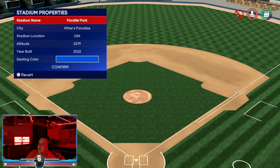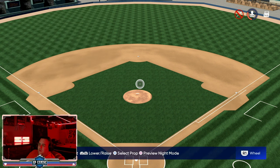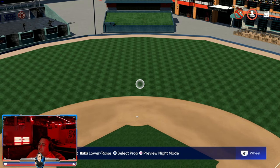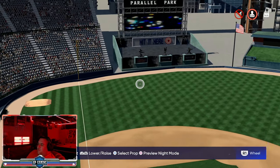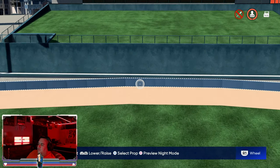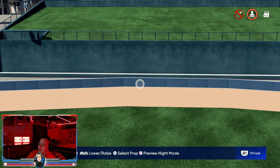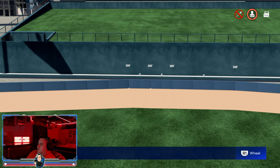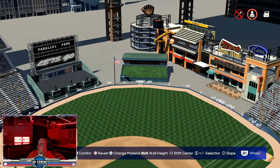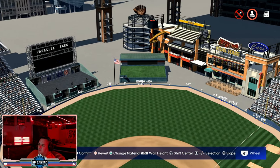After making a couple of online stadiums, we had to add one for offline players and Road to the Show players. This is called Parallel Park. The altitude is 5,279 — equal to Coors Field if we were comparing it to a major league ballpark. This stadium has the shortest dimensions in the game; I had to bring the walls up custom, very different from typical online stadiums with pre-made dimensions.